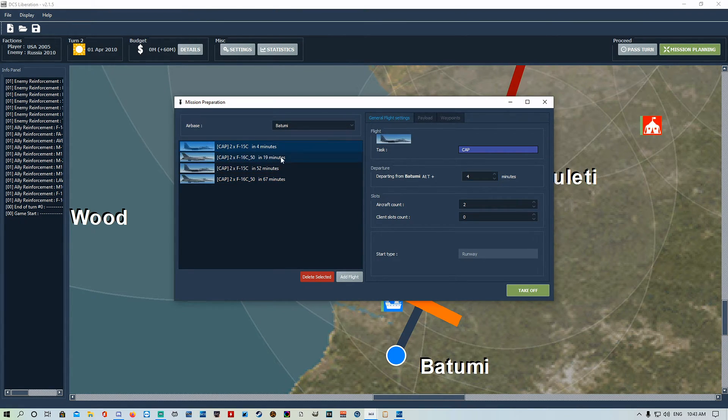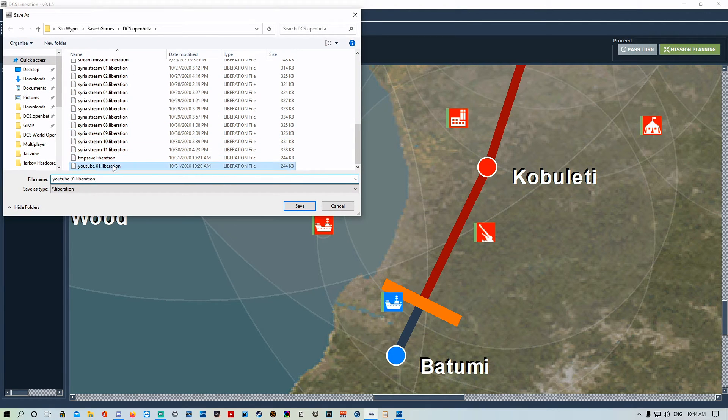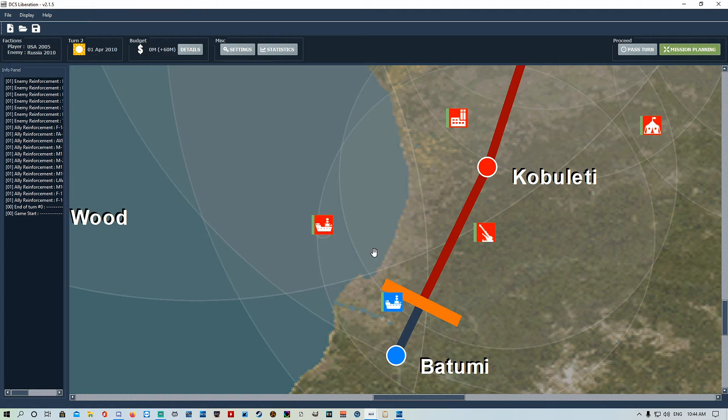We'll change the timing - maybe 12 minutes, 25, then 35 - so you've got a bit of overlap. Once CAP aircraft go Winchester or run out of fuel they'll RTB and land, so you want staggered timing to maintain coverage. Make sure you save it - we'll save as sortie number one and we're good to go.